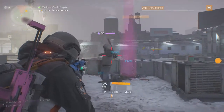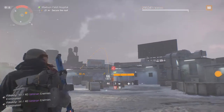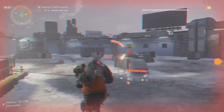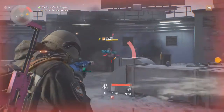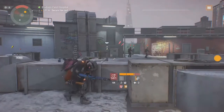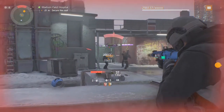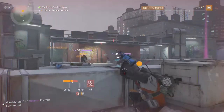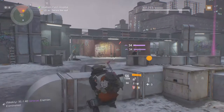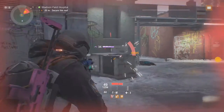The Showstopper and Urban MDR both drop at a 2% drop rate from any challenging mission. The Bullfrog can be obtained from contaminated events but the drop rate is unknown. All other exotics can be obtained at the specialty equipment vendor in the base of operations — they're all around 1331 Phoenix Credits.